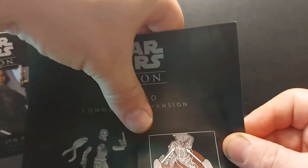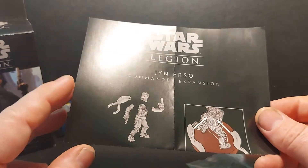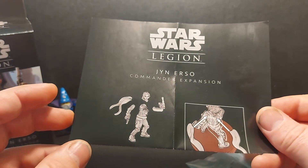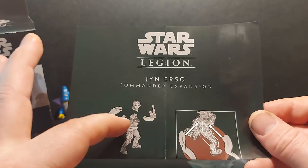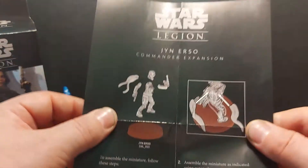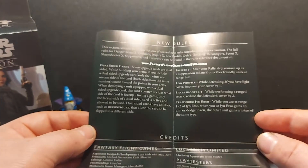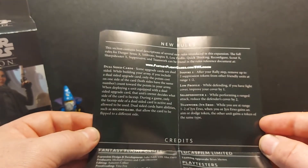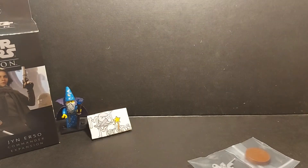First off we have an instruction sheet for Jyn Erso. It's a nice easy model, only five components — six if you count the base. On the rear there are any rules that are required but aren't fully explained, which is very handy. It's always good to keep hold of these instructions.